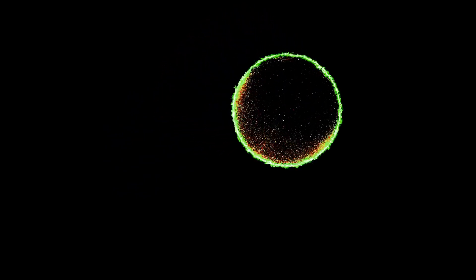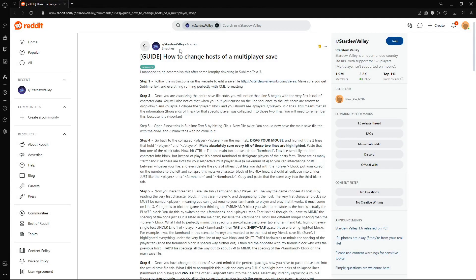So if somebody isn't playing as much anymore and you're both on PC and you just want to host the world but you don't want to have to get all ten stats again, or level your character up again, or level up everybody's friendships again - I'm going to show you how to change all that in a pretty simple way. Let me know if you have any questions in the comments or just DM me on YouTube.